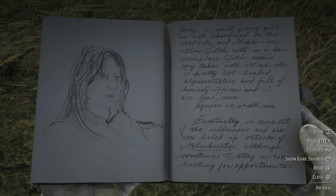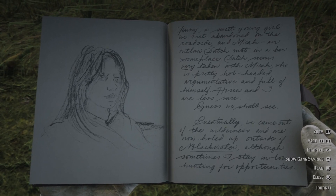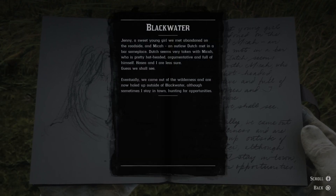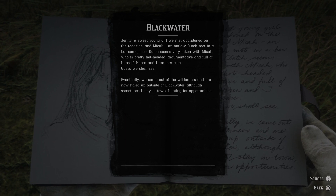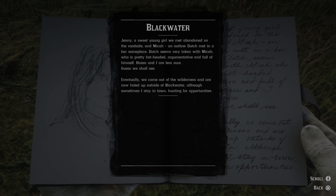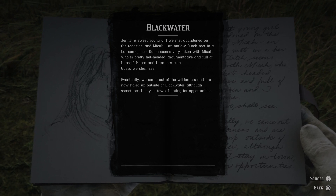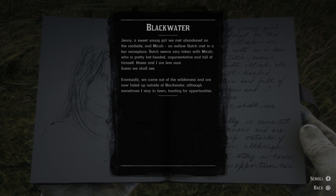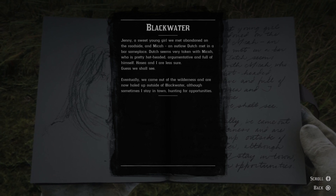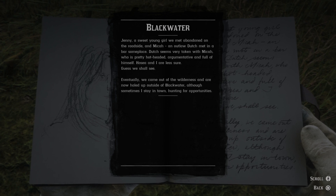I guess it's Jenny in the sketch on the left. Jenny, a sweet young girl, we met the band on the roadside. And Micah, an outlaw Dutch met in a bar someplace. Dutch seems very taken with Micah, who is pretty hot-headed, argumentative, and full of himself. Hosea and I are less sure. Guess we shall see.